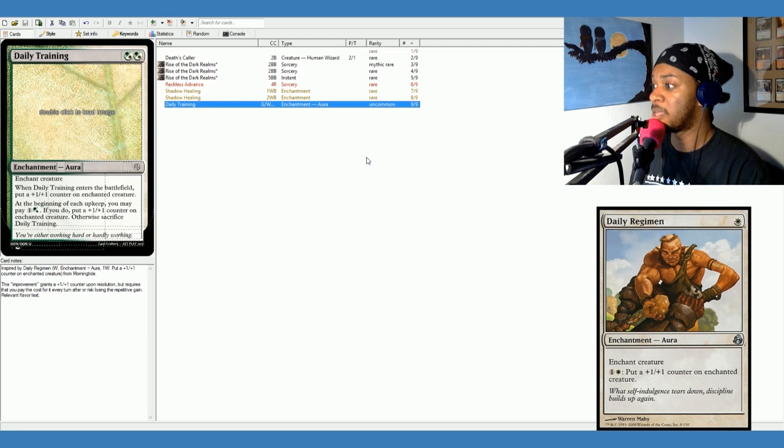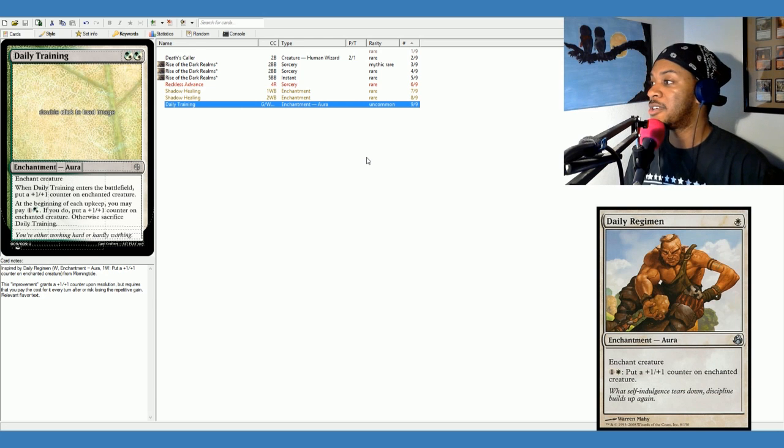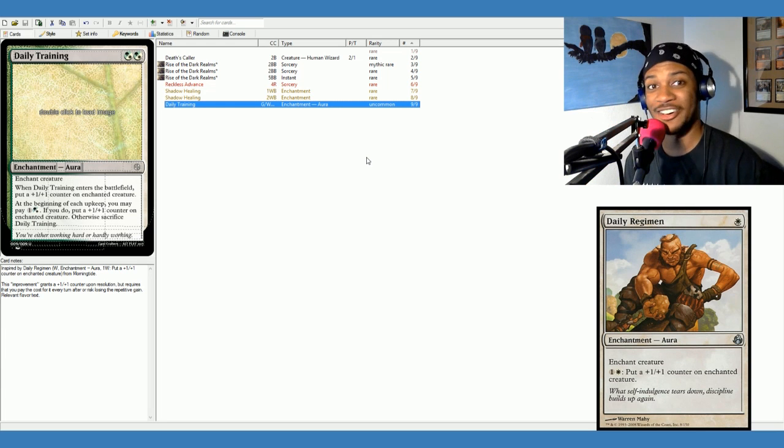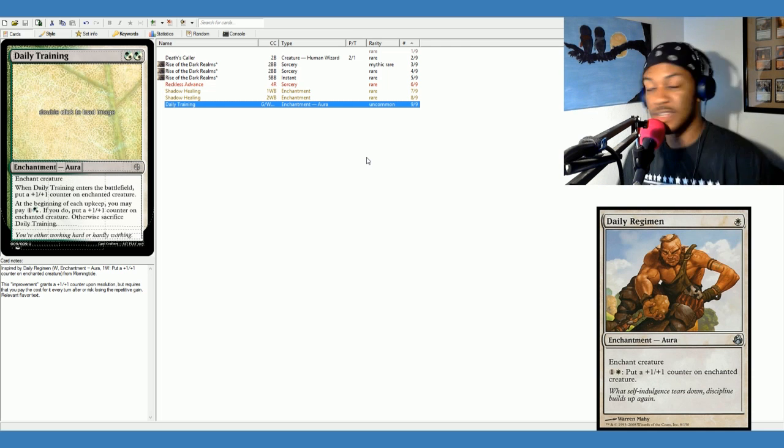Basically, you take that regimen, you do that regimen, you're going to get stronger. But I didn't think that really worked how a regimen works — regimens, you need to do it on a daily basis. So that's where I came up with the abilities for Daily Training. Daily Training says enchant creature, and when Daily Training enters the battlefield, put a plus one, plus one counter on enchanted creature. I figured that works because when everyone gets their training plan, they all say, oh I can do this, it's no problem. They hit the gym with no problem. It's day two — that's a problem. Day three, that's a problem. You need to continually do it. So I have you pay any combination of green and white for two mana to get your daily training on, to get that first day in.